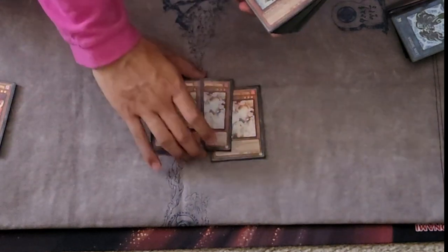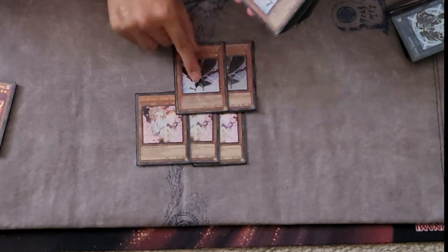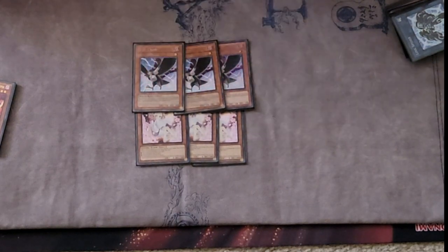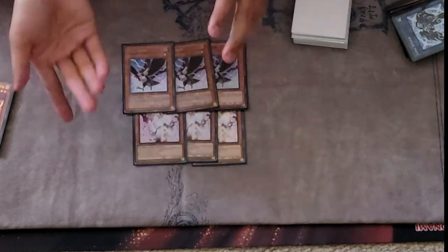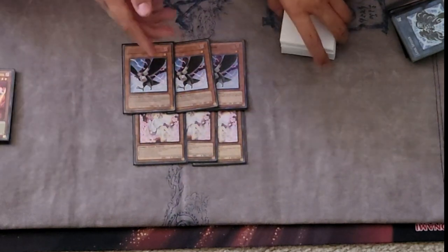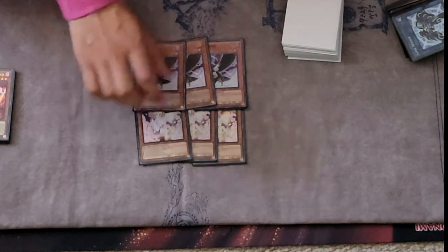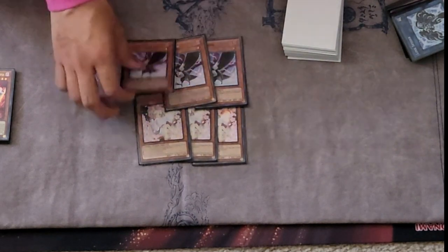For the hand traps: three Ash Blossom — really good card. Three DD Crow — really, really key card. I feel like this was literally the best hand trap in my deck. Everything is staple, like Imperm and Ash, but DD Crow caught people off guard.